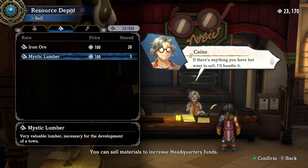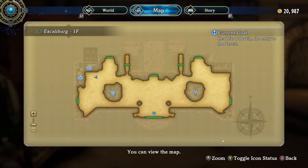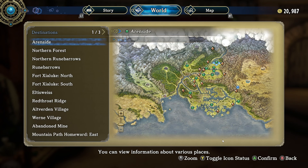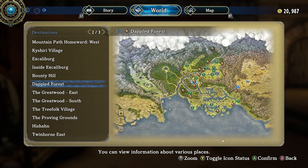Hello heroes, I'm going to show you where to find mystic lumber. If this video helps you, please like it and leave a silly comment for the algorithm. So I recently found it in the forest that's actually pretty close to your main base, so let me quickly show you where that is.